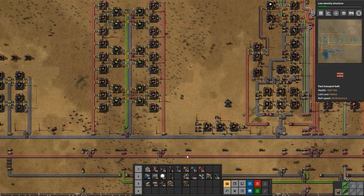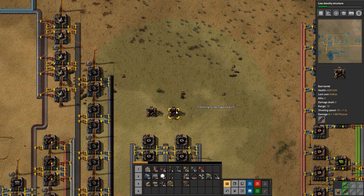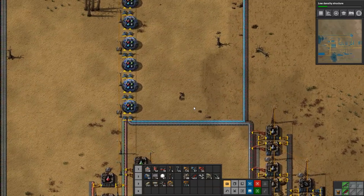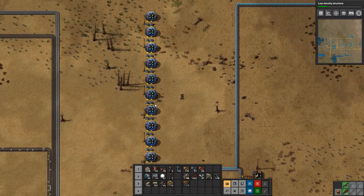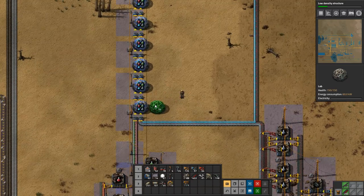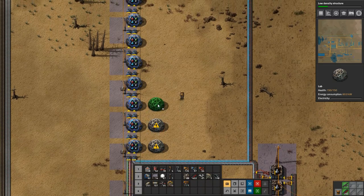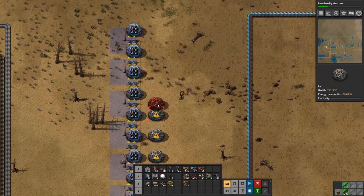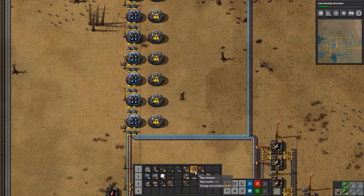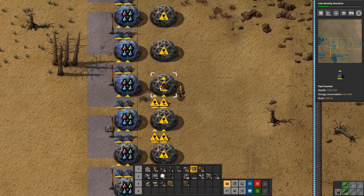Today we are going to speed up our research a bit. I have handcrafted a few labs so that we can get our research going faster. What we're going to do is set up another row of labs here — we're basically doubling our research. We need some power poles I think.